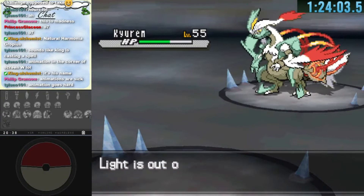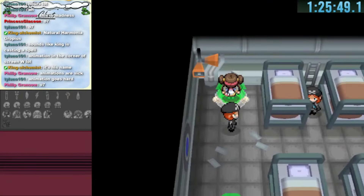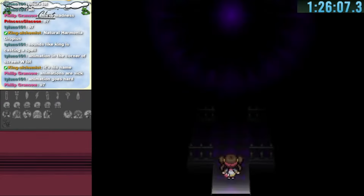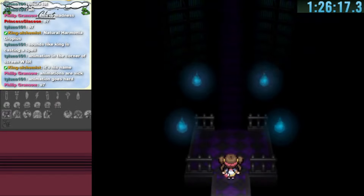We spawn back at the subway station and decide to explore the Plasma Frigate teleporters. One of them actually leads us to Shauntal, who is the first Elite Four member we needed to find. This is one of the most important warps we've found because we have to do every gym and Elite Four in order.